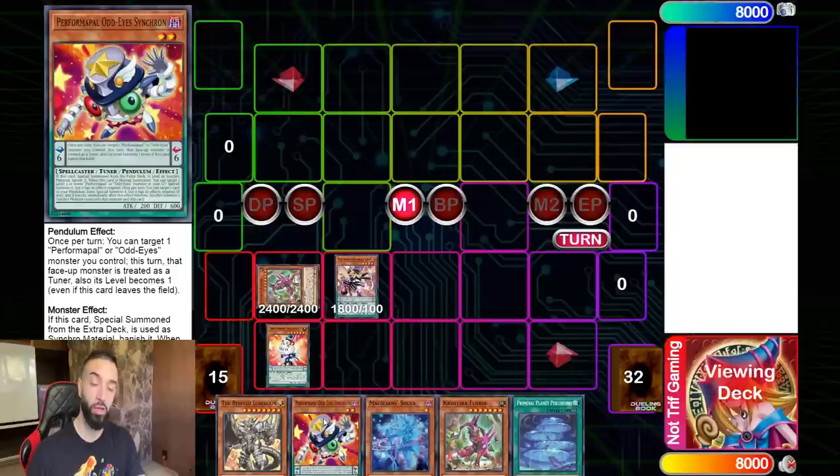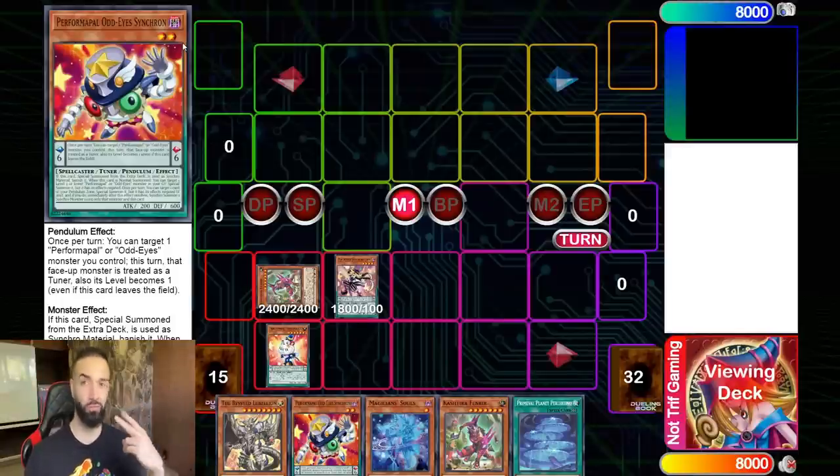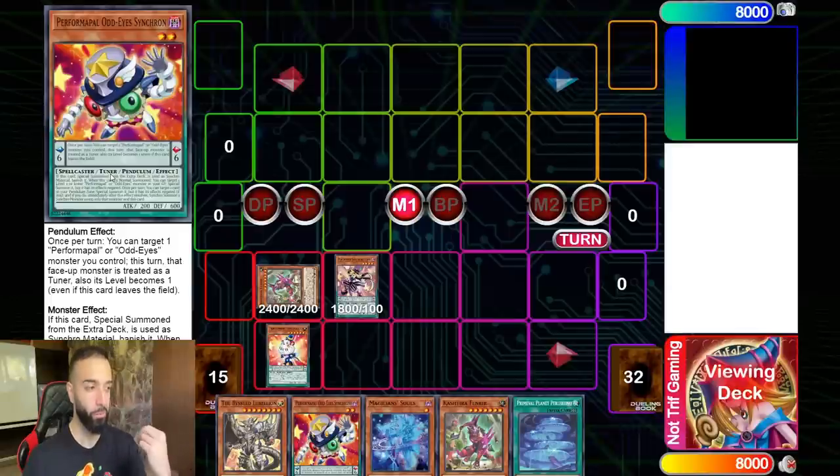Odd-Eye Synchron is one of the most undervalued performapal monsters. This card is actually busted - so much stronger than people give it credit for. Not only is it level two to synergize with a bunch of stuff, not only is it a tuner, not only is it a spellcaster to summon off Selene, not only is it a performapal.